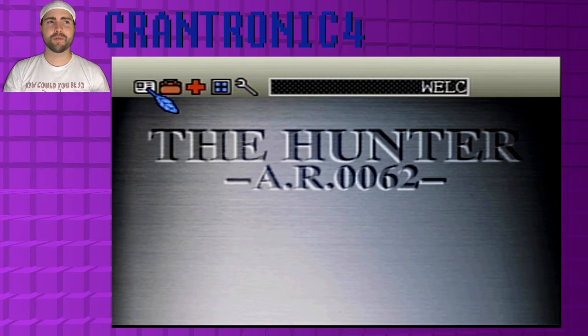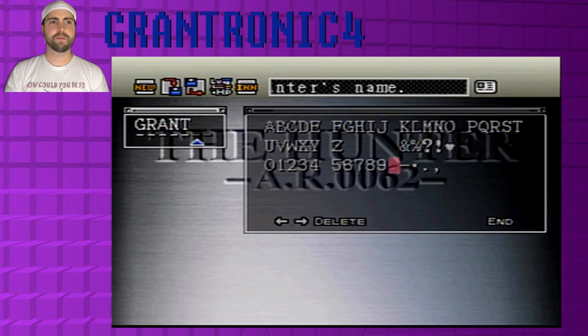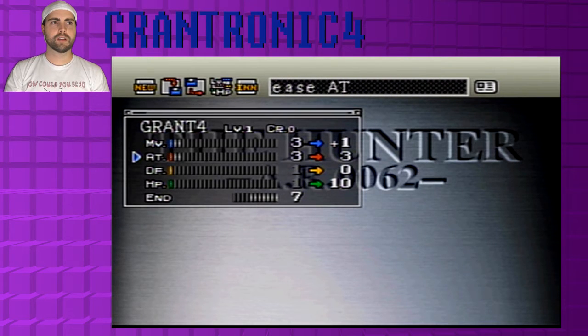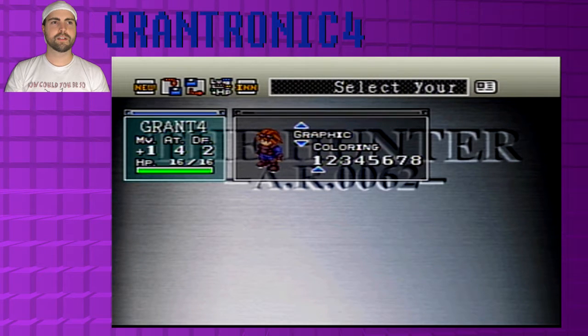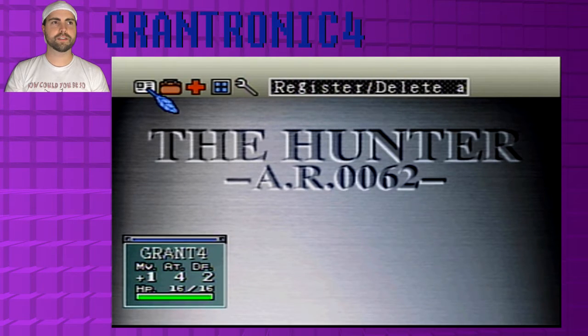So here we are in the start menu, where it says 'The Hunter AR 62.' I can't remember what that meant. We gotta make a character — let's make a new character. I'll be Grant 4. You can see I'm putting stats on my character, which is kind of cool. All these stats are pretty important — I try to make it somewhat even all the way through. Probably this guy. Nice goggles. Alright, Granted 4, we got a character.